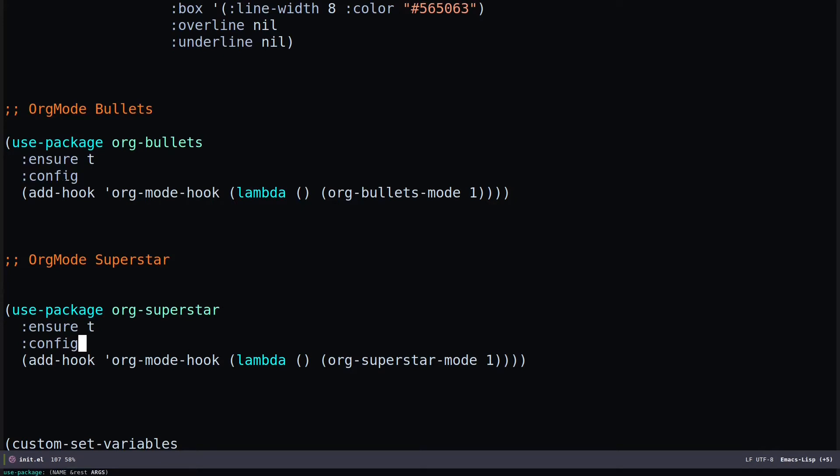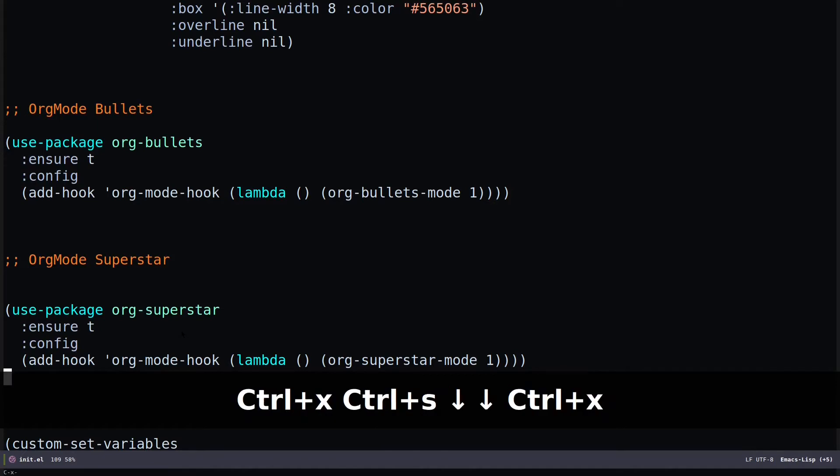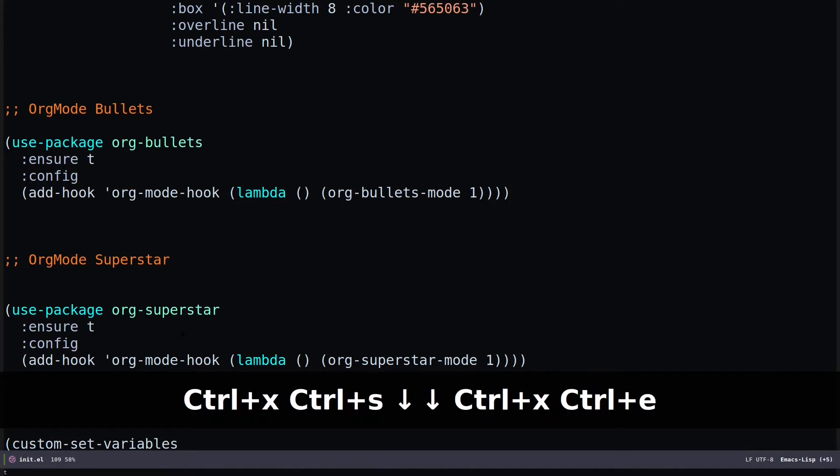When we enter org-mode-hook, we specify that org-superstar should be enabled. Both packages start when we enter org mode. The purpose of using these two packages is to have more beautiful bullets and symbols inside org mode. After adding this to your configuration, do Ctrl+X Ctrl+S to save, then go to the end of the file and do Ctrl+X Ctrl+E to execute. After it grabs everything from MELPA or ELPA, you can begin using org mode.